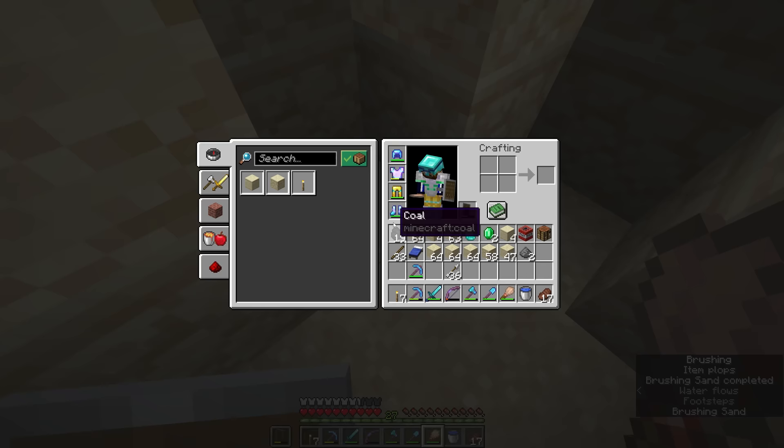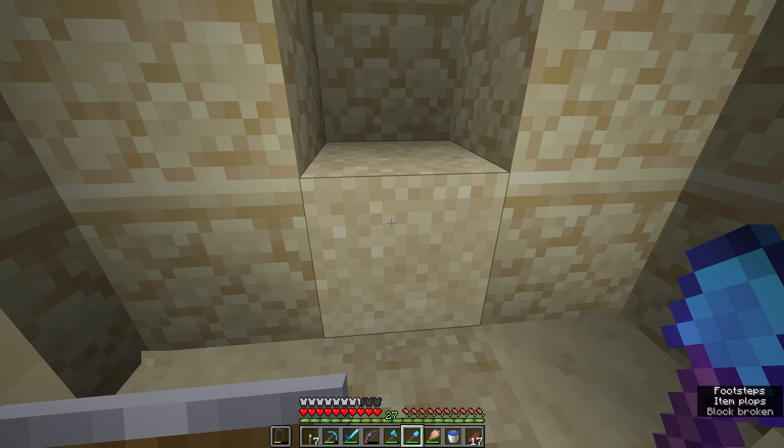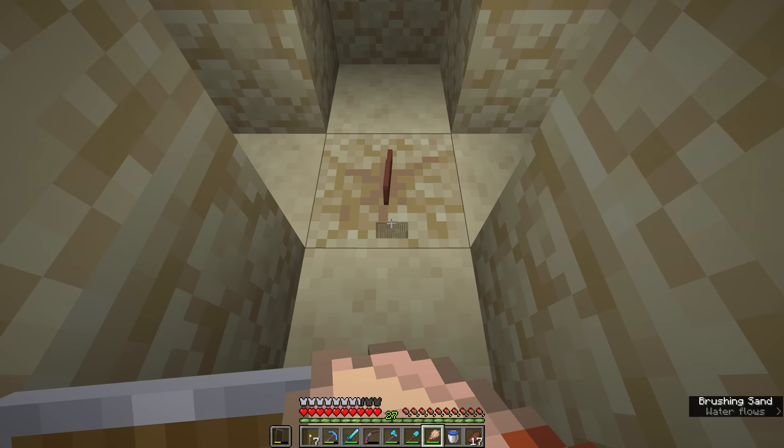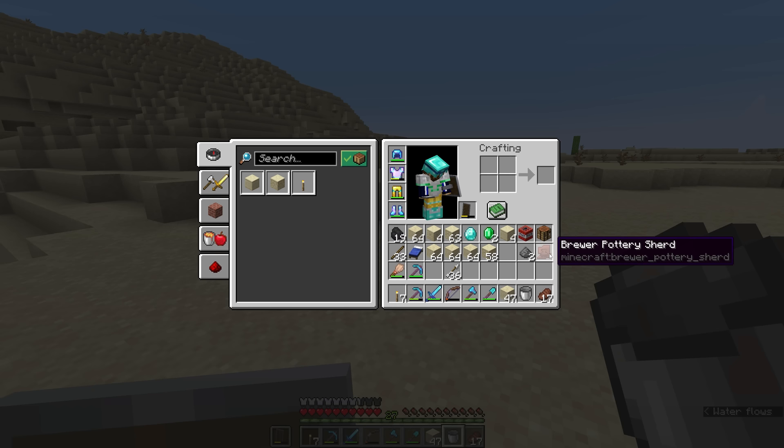Let's take out the brush and carefully brush that to see what we end up getting. I think that was just a stick. Digging down below this desert well, we have a central block of suspicious sand here. Let's dig that up — and that is not a stick, my friends. That is our first pottery shard. From the world of archaeology, from what I have gathered, 'shard' is a term used to refer to glass objects, whereas 'sherd' is used for ceramic objects, and this is a piece of pottery — it's been made out of clay.